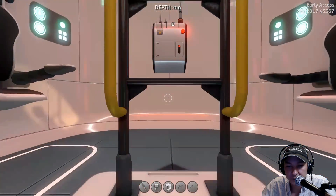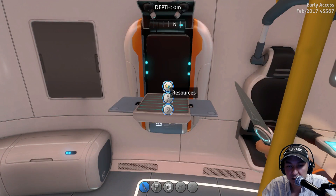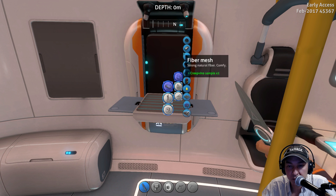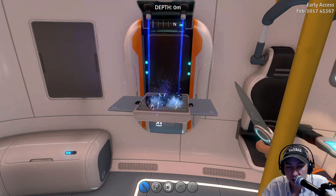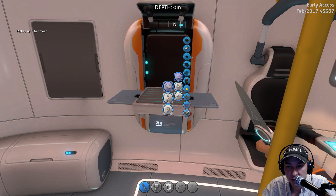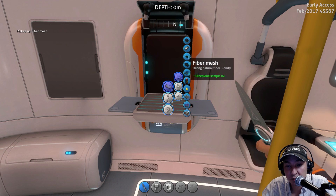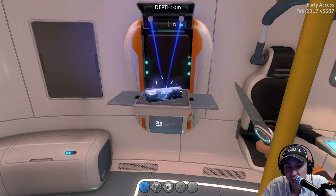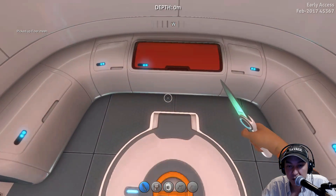Jump back in your life pod, open your fabricator, click the Resources tab, Basic Materials, and third from the top is fiber mesh. There you go — it takes the creepvine samples out of your inventory. We took four, so it means we can build two fiber mesh.